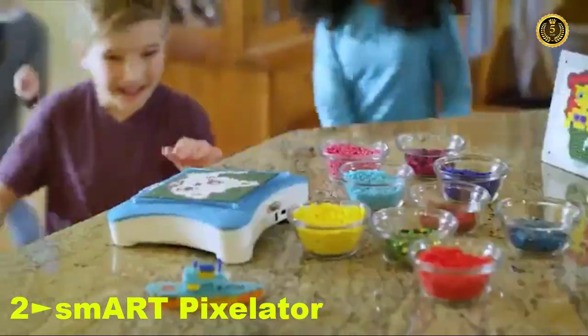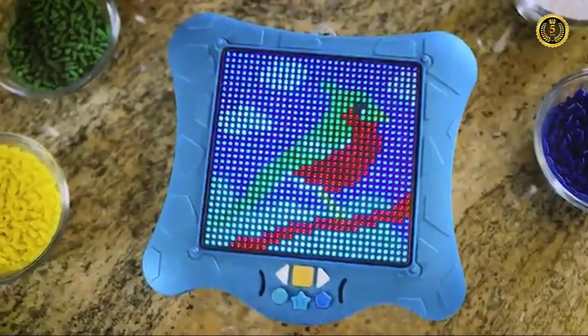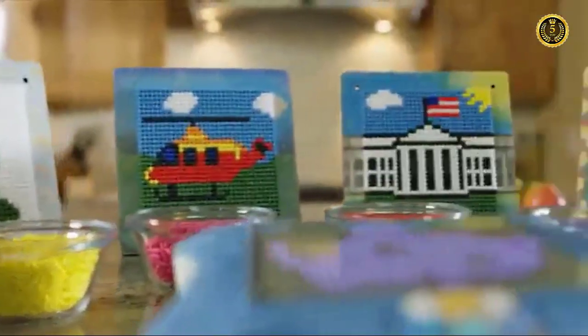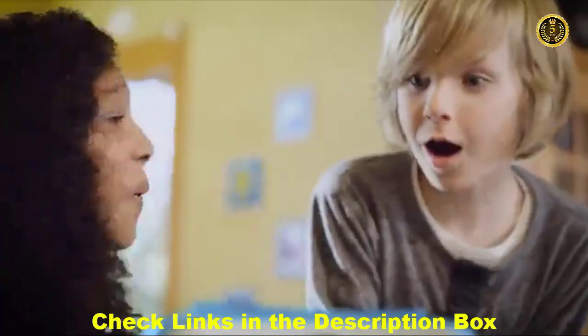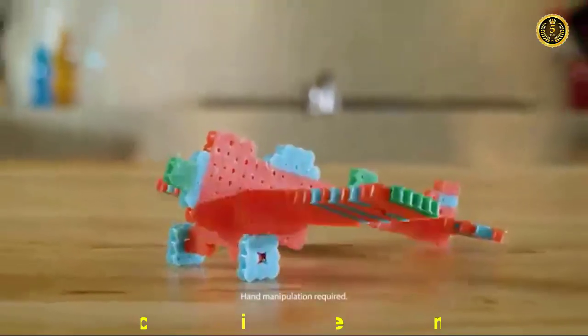Light up your creativity with the all-new Smart Pixelator — the smart tablet that uses light technology to teach you to build anything. Pick a design and place your pegs to create animals, mermaids, helicopters, and more. Build with pegs, beads, or sequins, then take it to the next level — light shows you how to build in 3D.